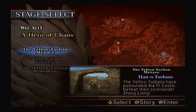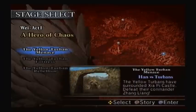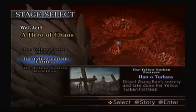You pretty much have to do these exact levels all over again, which is the case for every campaign — Shu, Wu, and Wei. However, because we've already done these levels, I'm actually going to skip the Yellow Turban Menace. To access a special level, we need to do the Yellow Turban Fortress and the Yellow Turban Rebellion, but skip this one. So that's exactly what we're going to do.